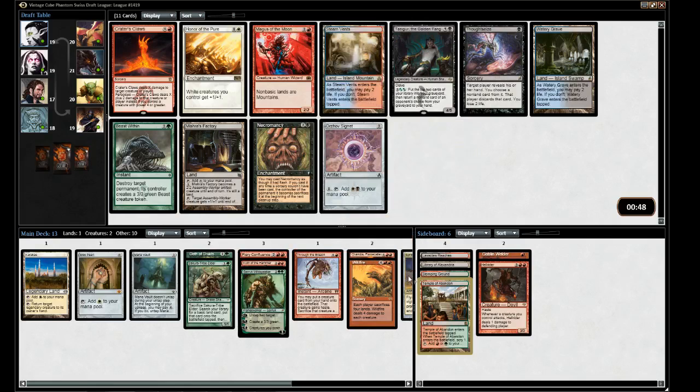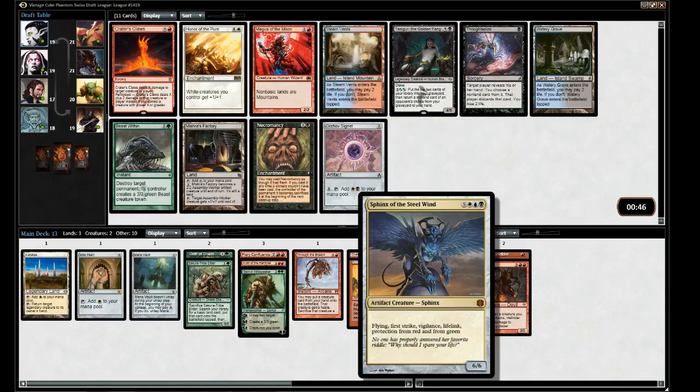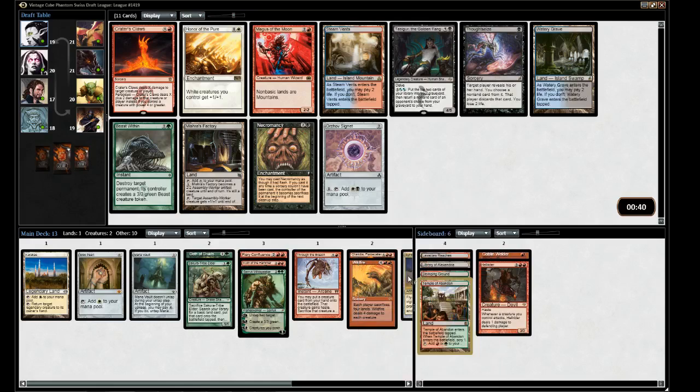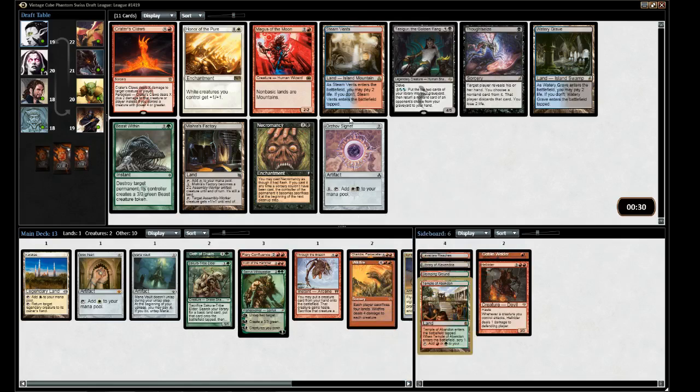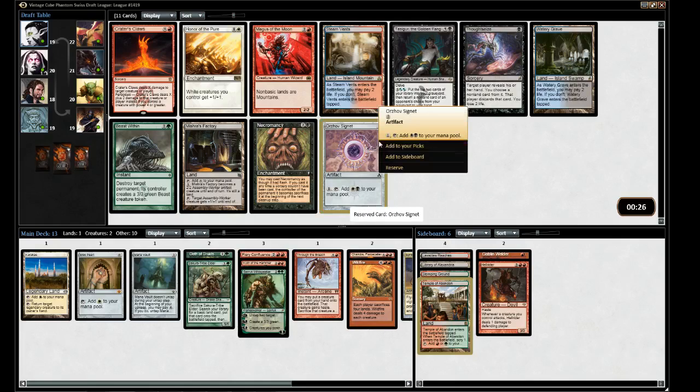Here's a Steam Vent, which makes Sphinx a slight possibility. There's also a Watery Grave, which would do one or the other. I kind of want to just take the Signet, because with a Wildfire we're incentivized to take artifact mana.